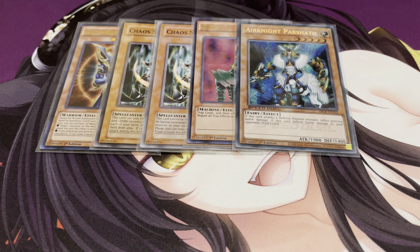I also want one Air Knight Parshath. I played this simply because it was a good way to out Scapegoat. They'll still have tokens, but Air Knight Parshath does piercing damage, and when he does battle damage you get to draw a card. So yeah, Air Knight Parshath is pretty strong.